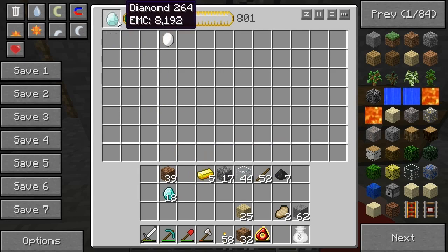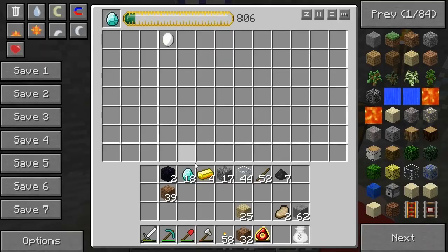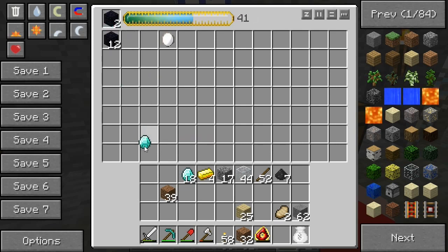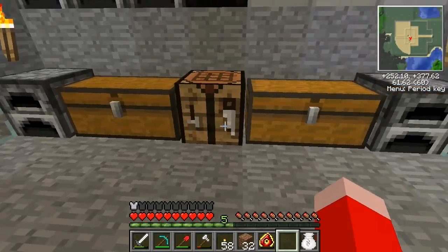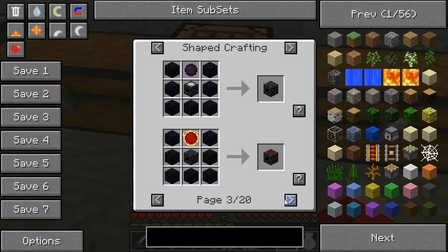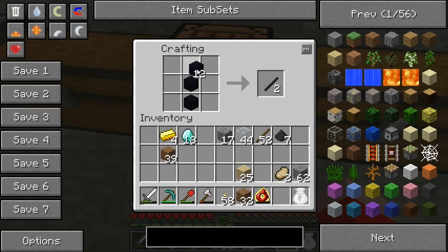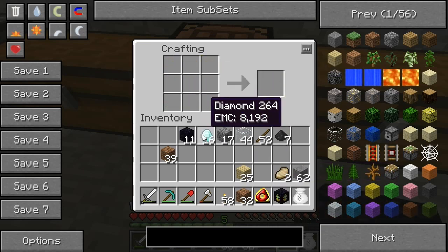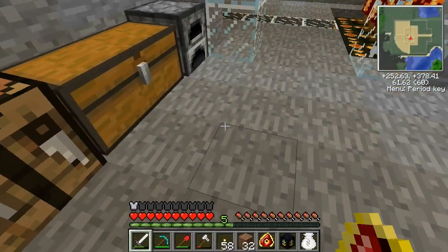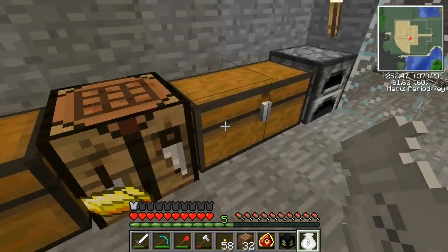Oh and I need some obsidian, I'm gonna make some obsidian. I can't hold enough things at once. Still want an ender chest - we're gonna go back for blaze rods. Blaze rods are worth 15,000 EMC. Oh my god, imagine if I got a blaze spawner and I could just farm it for its rods. Didn't sound like how I wanted it to, at all.